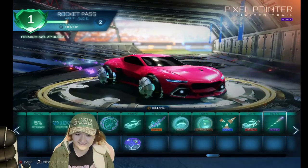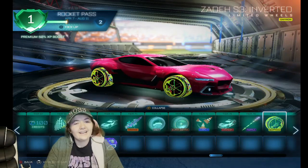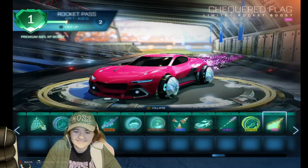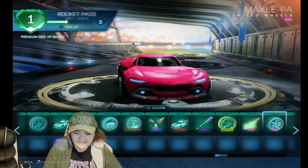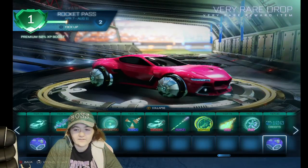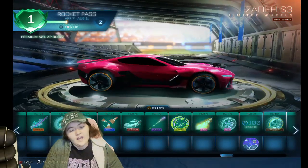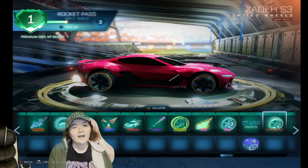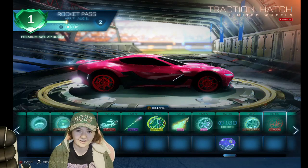I really like that purple one — painted items are really what makes things sweet. That skin is super sick. 100 Credits and a Very Rare Drop. Burnt Sienna — I don't really like Burnt Sienna as much; it's just not my type of thing. But these wheels look awesome, oh my god.